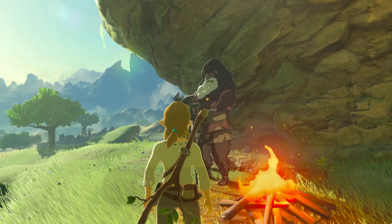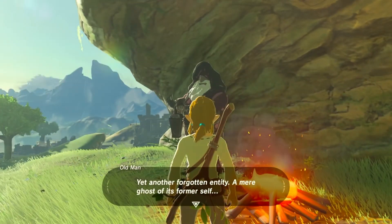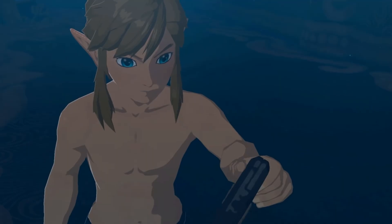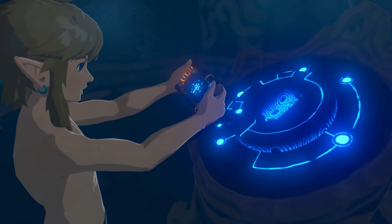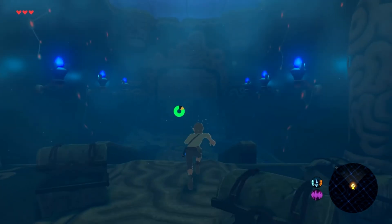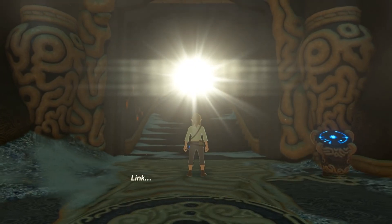Something else that had to be considered was how they would tie in the tutorial with the greater importance of the story, which they managed to tie in quite well. When you begin the adventure, you see Link waking up and having to collect the Sheikah Slate. This item will prove to be the single most important part of the tutorial and the entire game. By the time you leave the beginning cave area, you have already learned how to equip things from your inventory, sprint, and climb. But none of this is boring, because we're all more focused on the narrative.